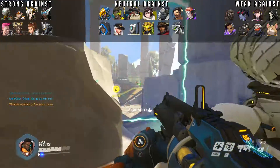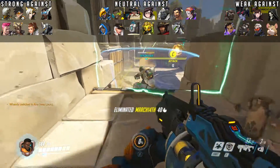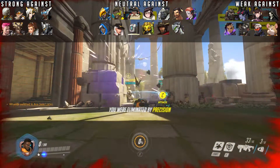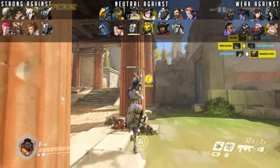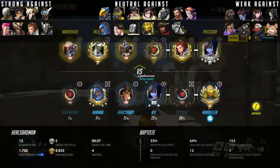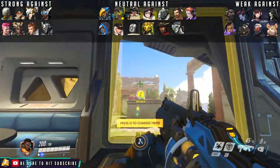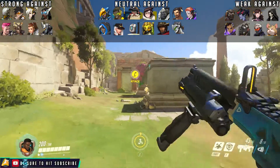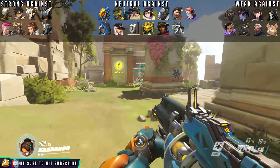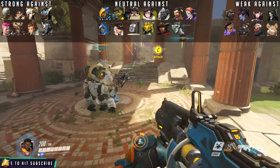But above all, it's Doomfist — he is your biggest counter. He can knock players out of the immortality field, but he can also dive and kill you before you can react if you don't see him coming. Reaper is also worth noting since his upcoming changes will mean he'll have an easier time contesting you on the high ground. Plus, immortality field won't save people from Death Blossom — it just kills the drone and then everyone else.